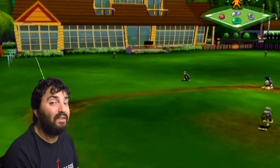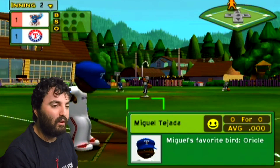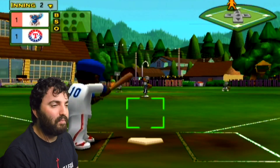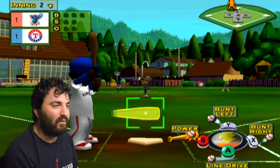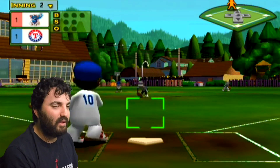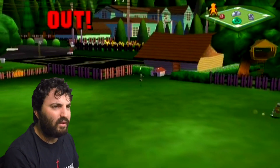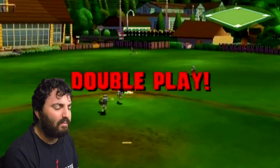Miguel Tejada is up — he used to play for the Baltimore Orioles. Miguel used to be a very well-liked guy, but then he was caught doing stuff he wasn't supposed to do — that's why he lost credibility. That is deep into right center field — going to be a catch — and it's a close play at second. And double play. That is what we want to do.